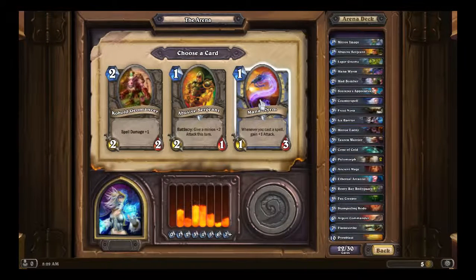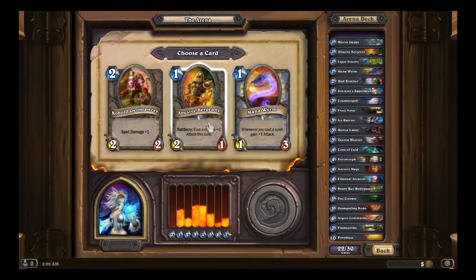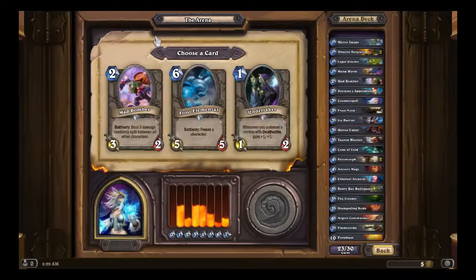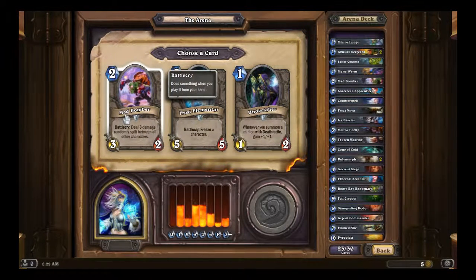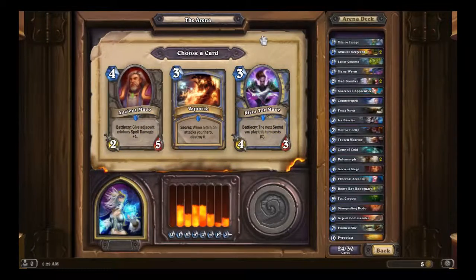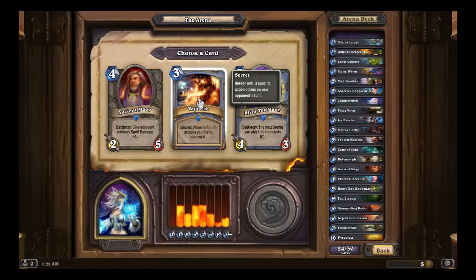Man, what is with these Mana Worms? I am not making an army of Mana Worms in this deck. Abusive Sergeant — that's what we want. The Geomancer is a joke. Mad Bomber — Bloodfin Raptor. Vaporize — that's what I want to see.